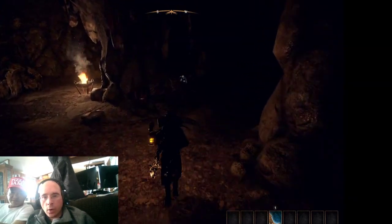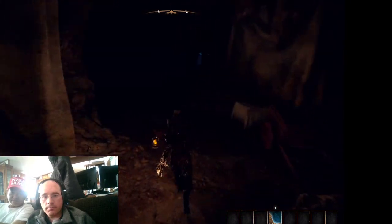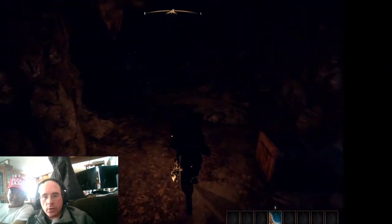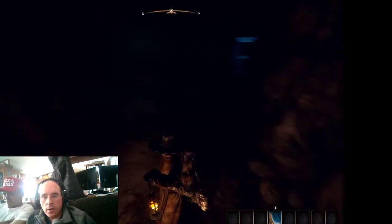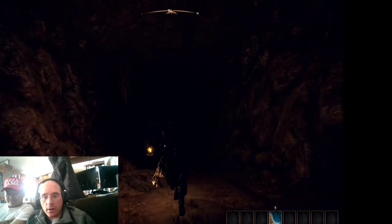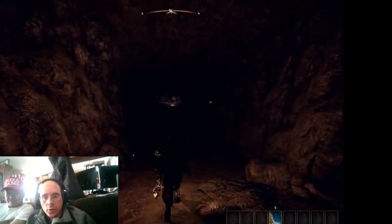There's one more thing you want to do before you leave this cave and that is get a mushroom, which is around this corner right where these glowing blue mushrooms are — you take a left. You want these green mushrooms. Then we're going to turn around and keep going down. This is the way to get the writ for your blood price.